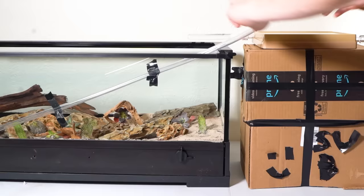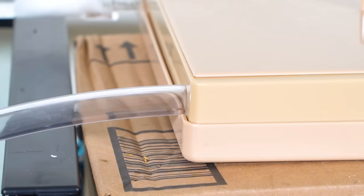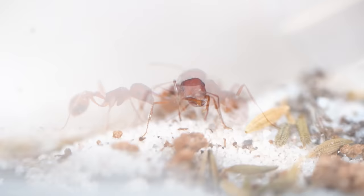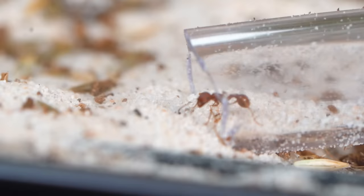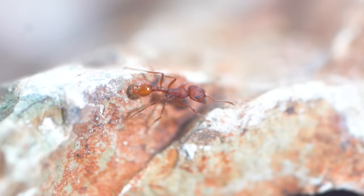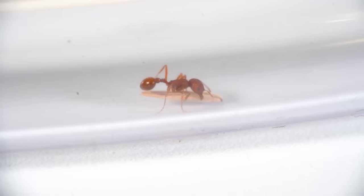The desert was complete, so I connected the ants with another vinyl tube, and quickly a couple workers ventured into the uncharted territory. To give the colony a reason to explore further, I sprinkled some of their favorite food around the habitat — dandelion seeds. Those seeds made the ants start swarming into the desert, and everyone was doing their part to take food back to the queen.